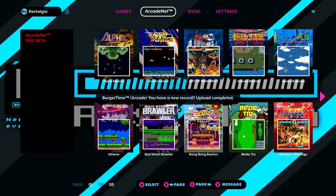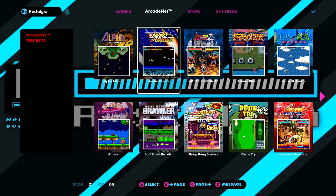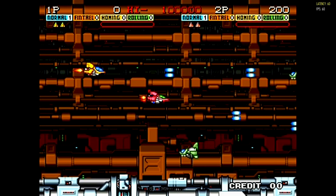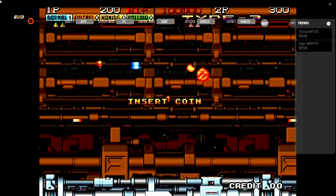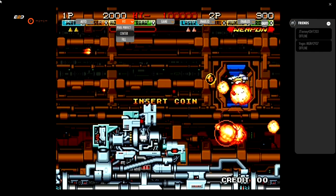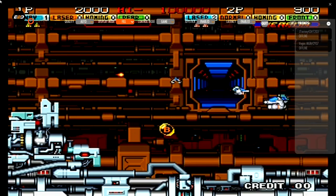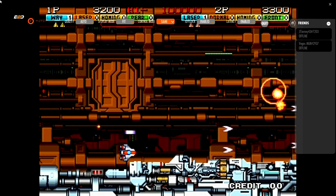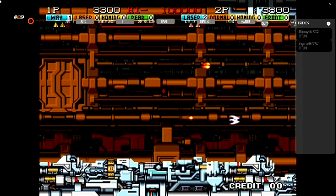Another smaller change has been made to ArcadeNet. If you go to ArcadeNet and select a game, you're now given the ability to change the display mode right within the options. You load up ArcadeNet, hit your menu button, and along the top you'll have access to all your settings. You now have a feature called Display Mode — you can change it to pixel perfect, full, or fit. Whatever aspect ratio you prefer for that game can now be selected, giving a little more customizability for ArcadeNet games.